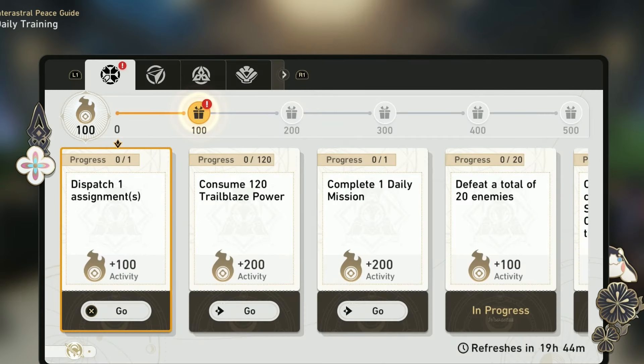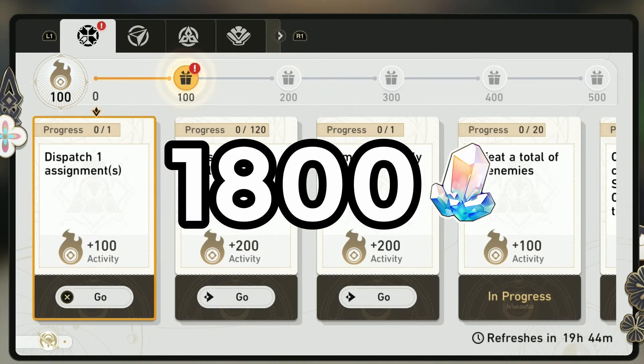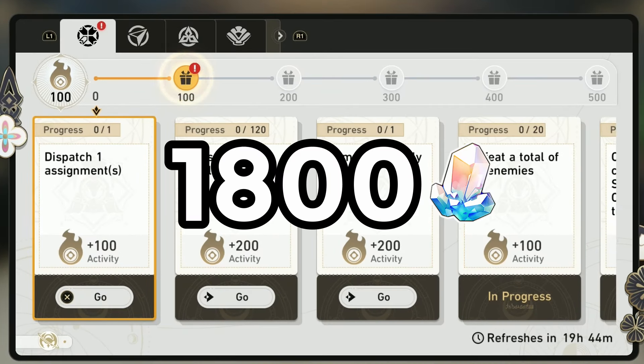Tip number 1: Do the daily mission. Complete the daily mission every day. It provides 60 Stellar Jade and it doesn't take too long to complete. If you do this for 30 days, then you get a total of 1,800 Stellar Jade.